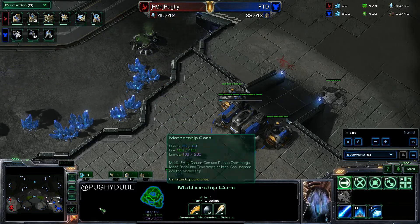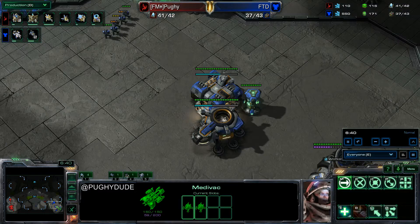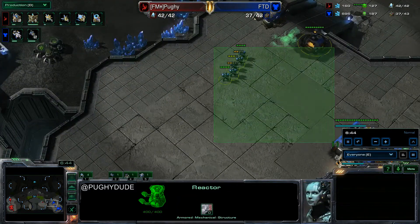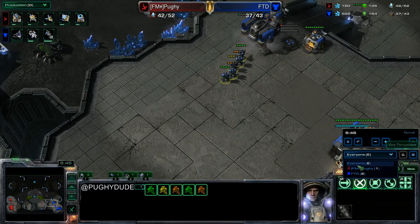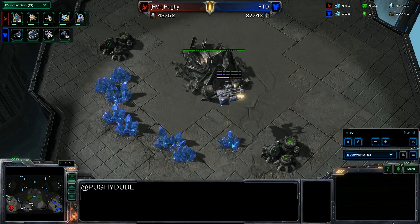The mothership core gets targeted because it's obviously a very nice item to snipe. The two stalkers get to pick away at the marines and I force my opponent back into his base, which gives me 100% map dominance. This allows me to get a scout. I saw the medivac — the mothership core has really good vision. You pretty much figure it out because that's what happens.